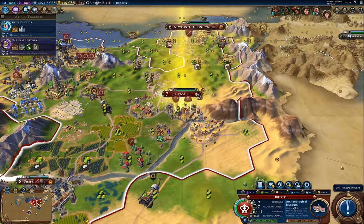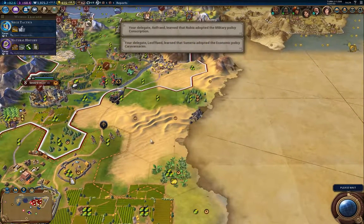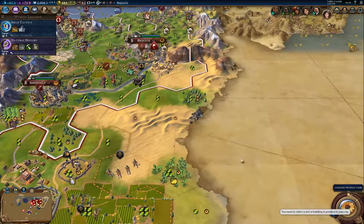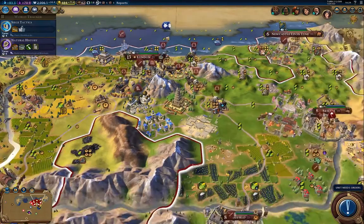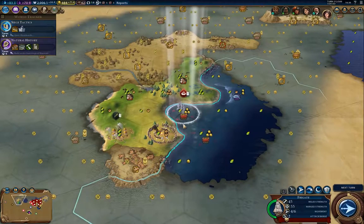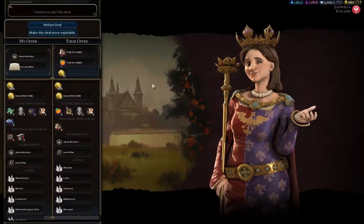Over here I should have enough for a settler, and then I'll get this gap filled in. I completed a quest I didn't know I was working on. I'm going to build the factory there too. While the regional effect of the factories doesn't stack, it's useful to have factories nonetheless — at the very least so you have them in every city, in case one you're relying on for production gets pillaged or otherwise damaged. Having them means you don't lose production when that does happen.